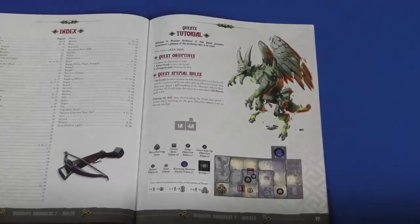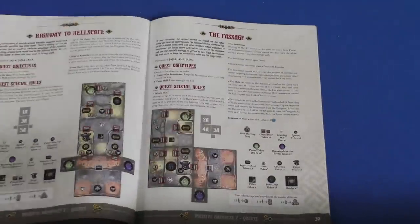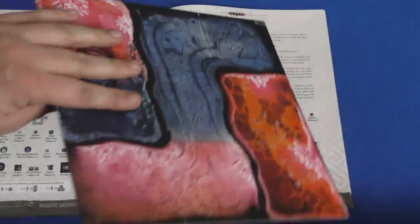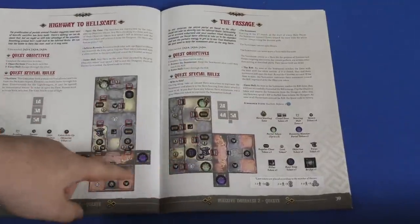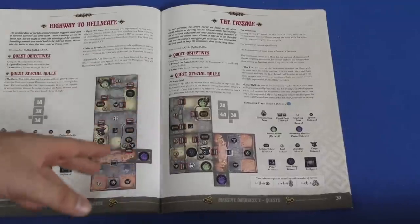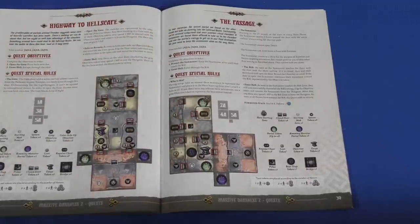Each scenario is basically an entire game. You can play through a quest — there's a tutorial quest and Highway to Hellscape and The Passage. Each of them shows you what to set up. You'll find the boards that you need, place these boards and place out a bunch of tokens on the boards following the instructions. It will show you where the players start, give you any special rules that game has, and then you start.